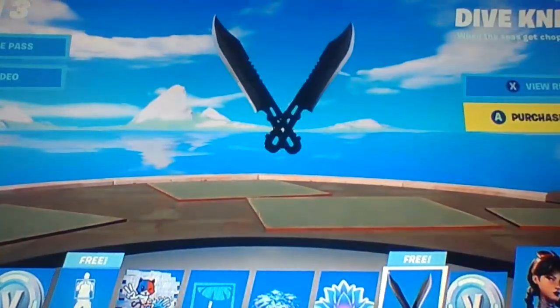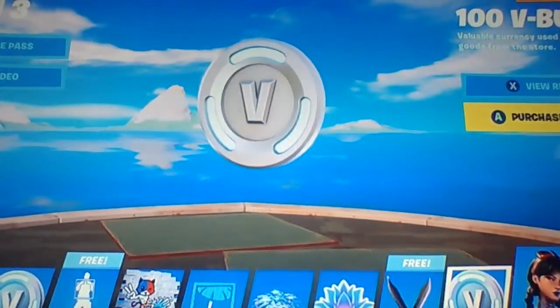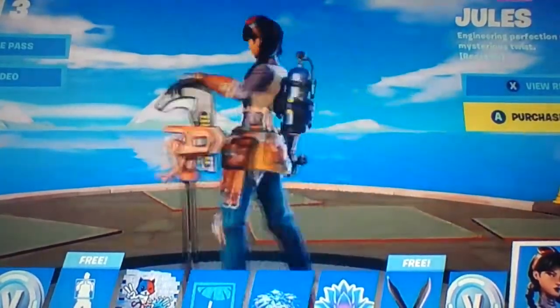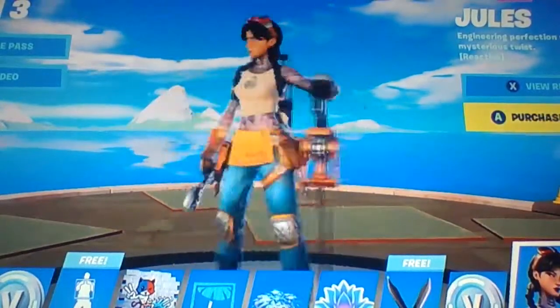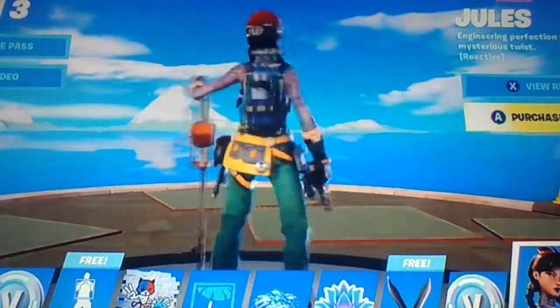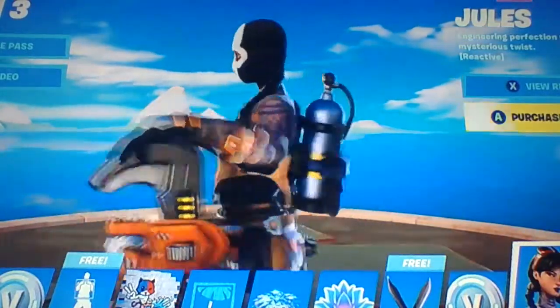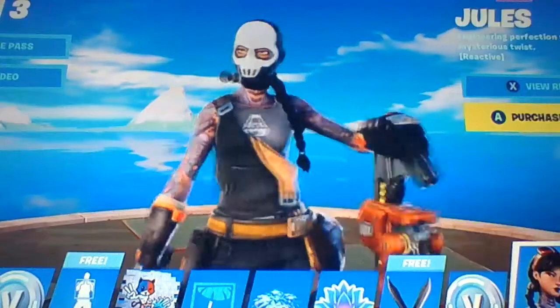Then we got these Dive Knives - super clean. And then we got 100 V-Bucks. And then Jewels - a lot of Taps. It looks like she's just purple with all the Taps. I like this second stage a lot, but I kind of like the first stage better. This one kind of looks like she's about to rob a bank.